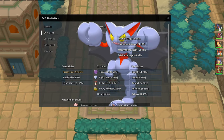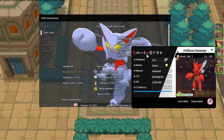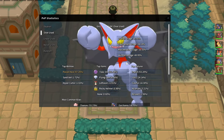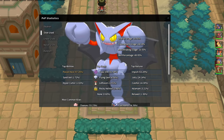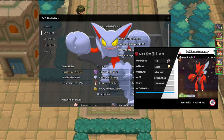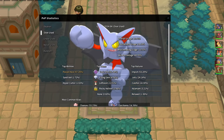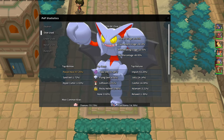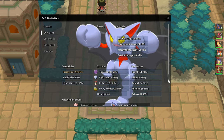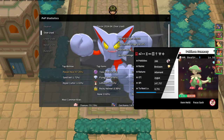Scizor does allow a slow U-turn to get a free switch into Starmie, which completely destroys Gliscor and forces it to switch out. If Gliscor doesn't have Toxic, Dragonite could beat it by Dragon Dancing up. If Gliscor already has a Swords Dance up, Dragonite cannot do it and you'd have to use Breloom with Bullet Seed. Even with neutral damage, if you get four or five hits it's still going to do a lot of damage and you resist Earthquake.